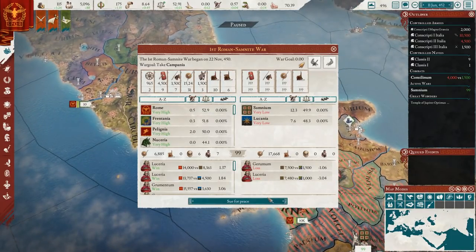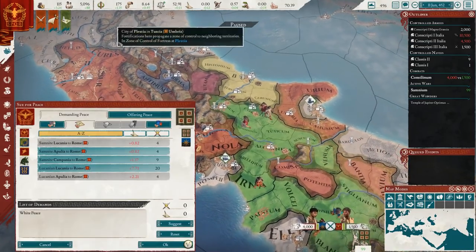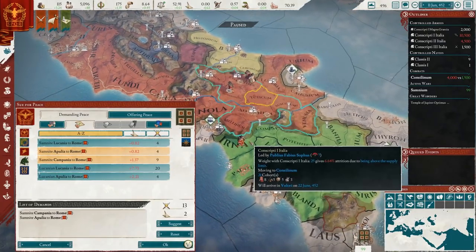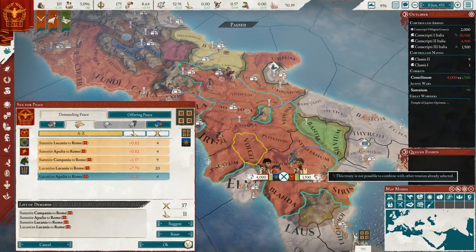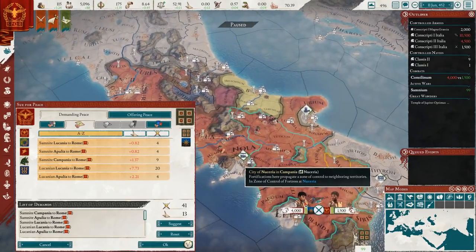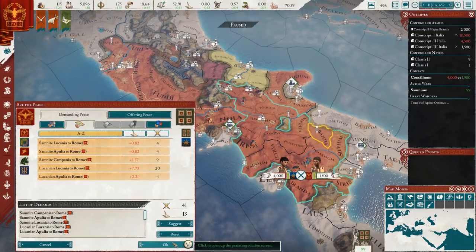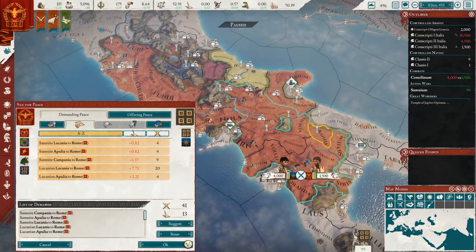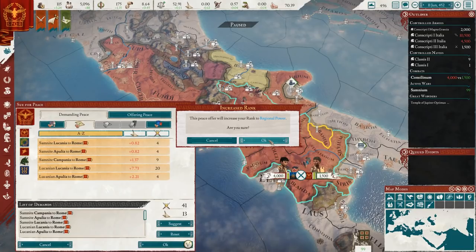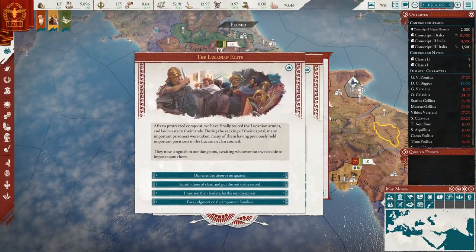Let's sue for peace. We're going to take control of both of the countries that opposed us in this war. We had plenty of war score points, so we could have ended this much sooner. But one advantage of all the battles we fought is the military experience we've gained. This peace treaty will also increase our rank to regional power.